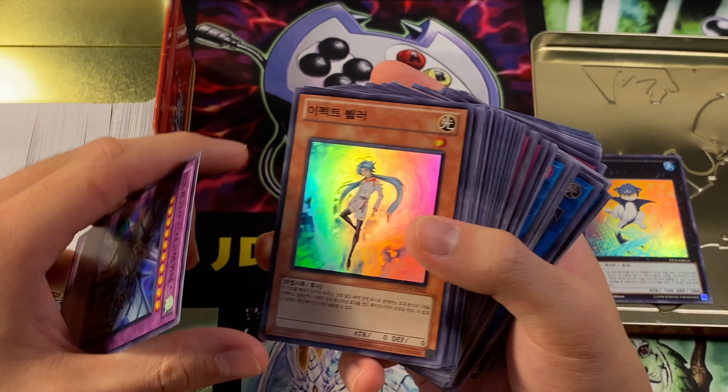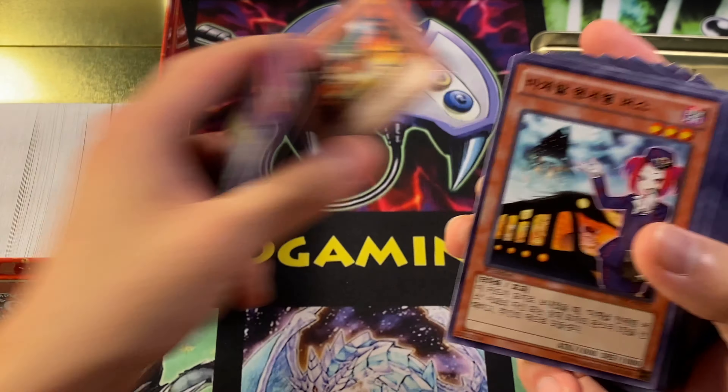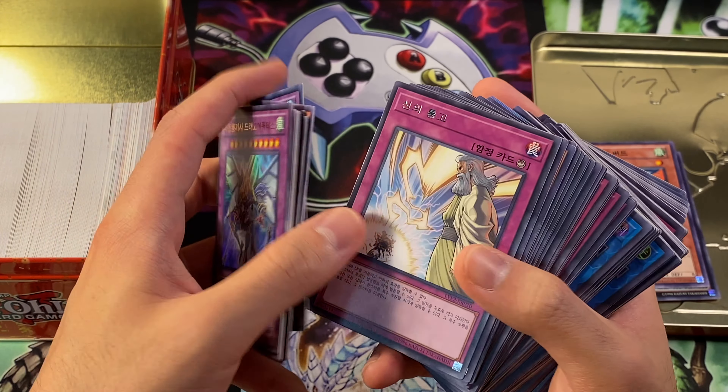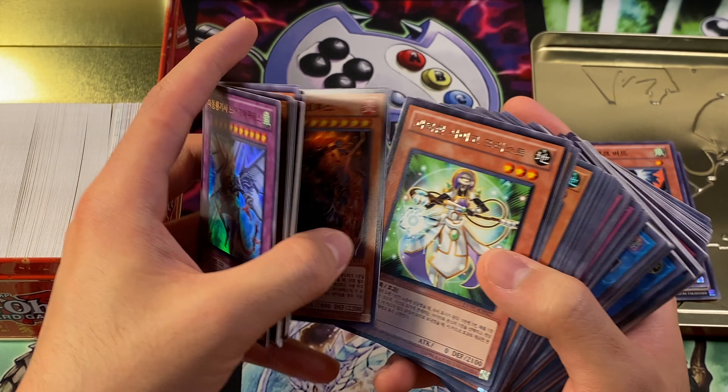Cat Shark I could use. Effect Veiler — I'm probably going to use my English copies, but we'll grab that because it's super. Droll and Lock Bird is interesting, so we'll grab that. There's a Utopia guy. I'm going to go fairly fast because there's a lot. This card I also have the Korean ones that are foil, so I'll use those.